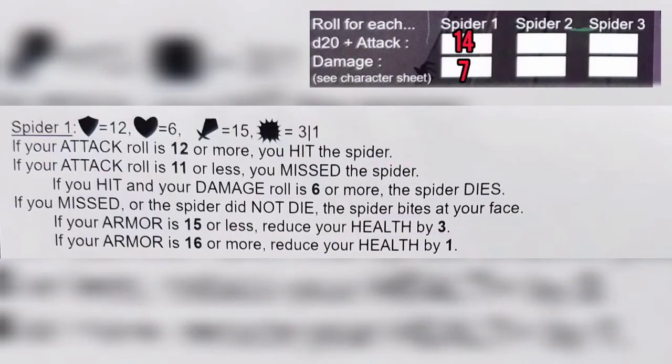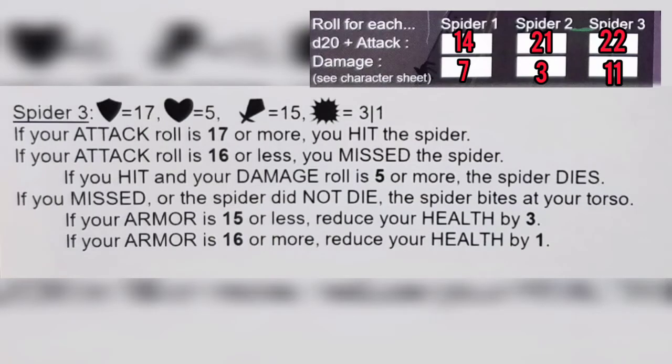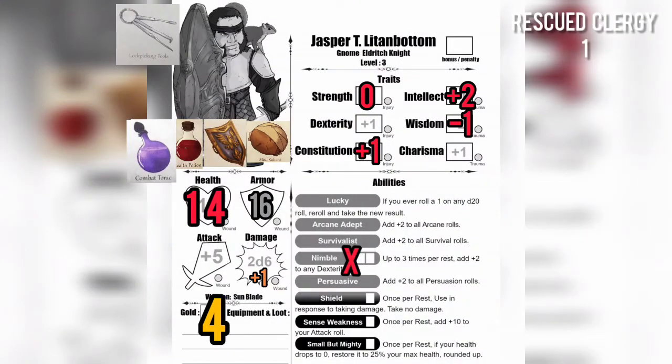Results: Spider 1 needs 12+ to hit — we got 14 — and damage 6+ kills it — we got 7, so it dies. Spider 2 needs 14+ to hit — we got 21 — but damage needs 5+ and we only rolled 3, so it survives. The spider bites our arm; our armor is 16, not 18+, so we reduce health by 2, down to 14. Spider 3 needs 17+ to hit — we got 22 — and damage 5+ kills it — we rolled 11, absolutely destroying it.